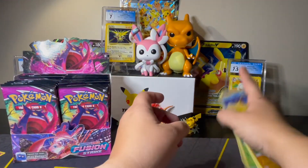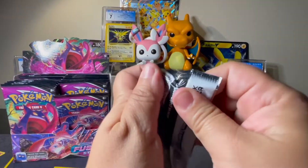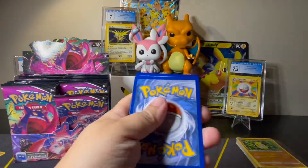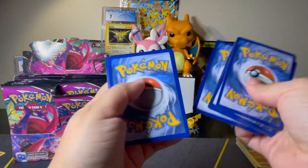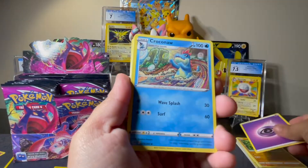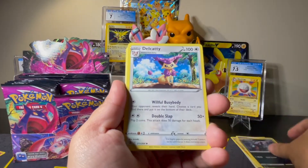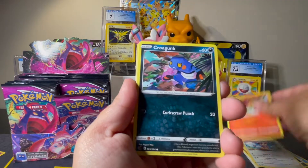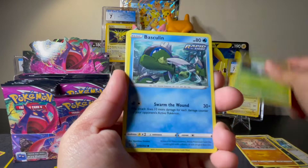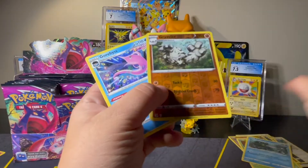We've got Psychic, Croconaw, Dark Dye — this art on the Dark Dye is really cool, I like it — Delcatty, Pansear, Croagunk, Amoonguss, Grubbin, Basculin, Graveler Reverse, and a Non-Holo Rare Garbodor.